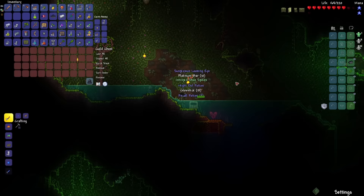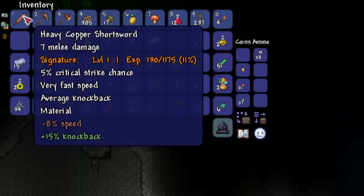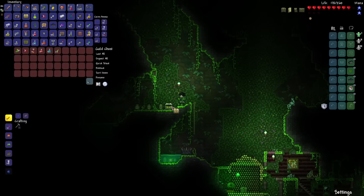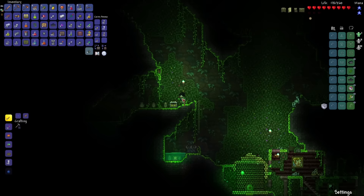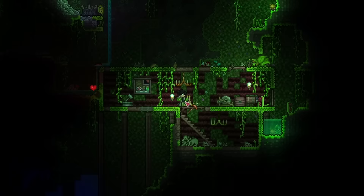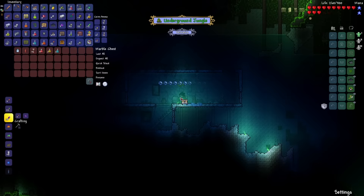I found Shoe Spikes and the Suspicious Looking Eye. Let's check out the Copper Shortsword now — I'm pretty sure it's at level 1. It gained 2 damage since it was at 5 melee damage before, and it also gained 1% critical strike chance. Armored Hermes Boots — I will gladly take that. And a Sharpening Station — that's going to let me deal some extra damage. I'm at 300 health now, just need 5 more until max health.